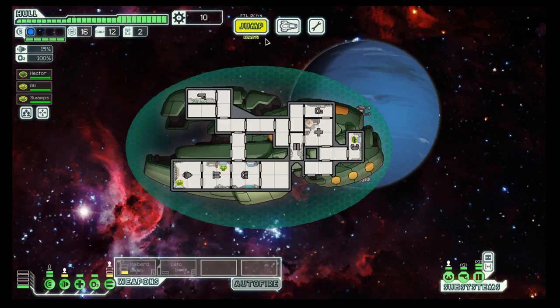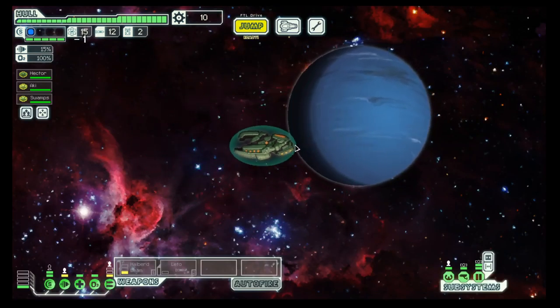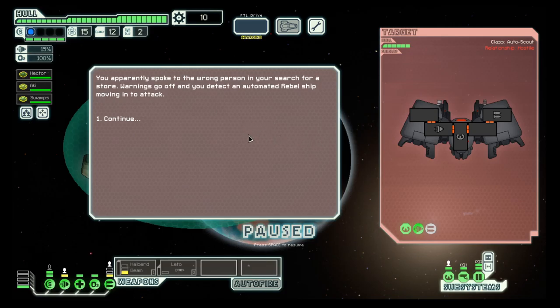So once again a new ship and let's look what the game has in store for us. The good thing about the Sultan Cruiser is the Sultan Shield that gives us 5 hit points before even reaching the normal shields.